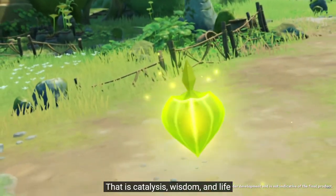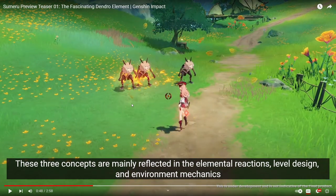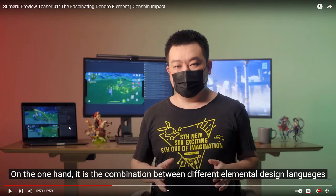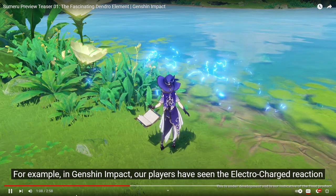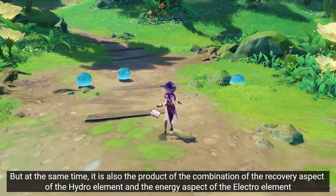Catalyst, wisdom, and life — these are a bunch of the reactions that we have. We're already familiar with burning, so they introduced two more reactions: catalyze and something else, I forgot the name. But I think it just does weird buffing effects to certain combinations. We saw electrocharged being used here, which it enhances, making it like two times as powerful or something. We can see the example here — it goes crazy. It's nuts.